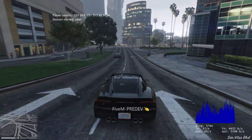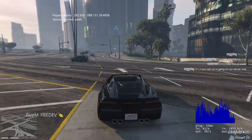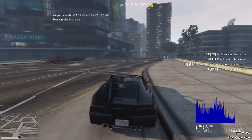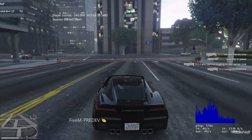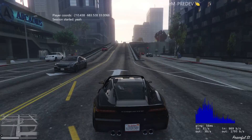As you can see, there's a graph in the bottom right which shows your ping to the server - you've got in and out. The coolest bit is you've got your player coordinates at the top left, and you've also got session status showing 'Yeah' - not yes, not no - which is the kind of professional stuff we like to see.